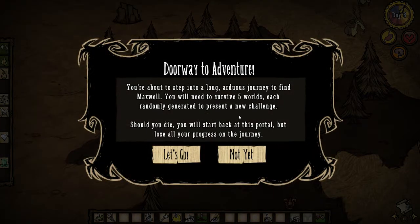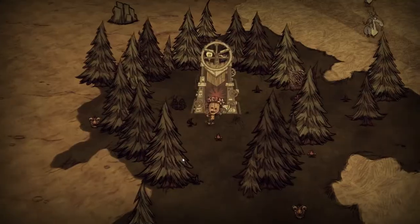Doorway to Adventure! You're about to step into a long, arduous journey to find Maxwell. You'll need to survive five worlds, each randomly generated to present a new challenge. Should you die, you will start back at this portal, but lose all of your progress on the journey. Let's go!